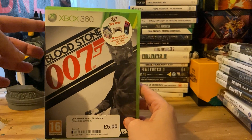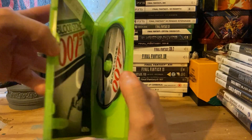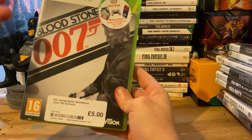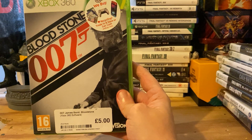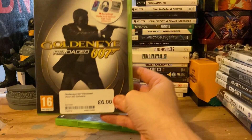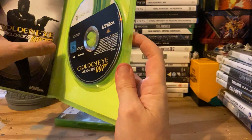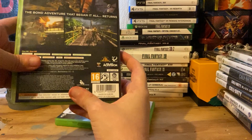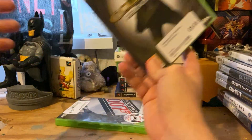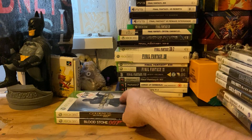I went through and got all these in alphabetical order of what I was missing. Starting off with Bloodstone 007 — five pounds for that. Next up we have GoldenEye Reloaded 007. The list I've got online is numbered with 007 first, so GoldenEye sort of thing — we got that for six pounds. Let's turn these around so they're facing the right way.